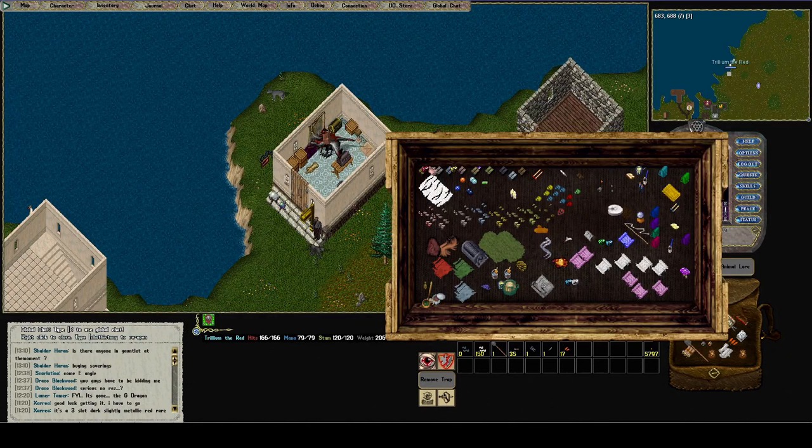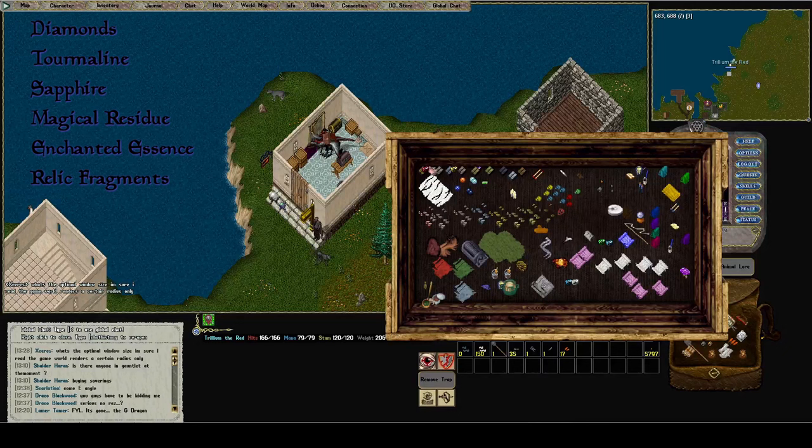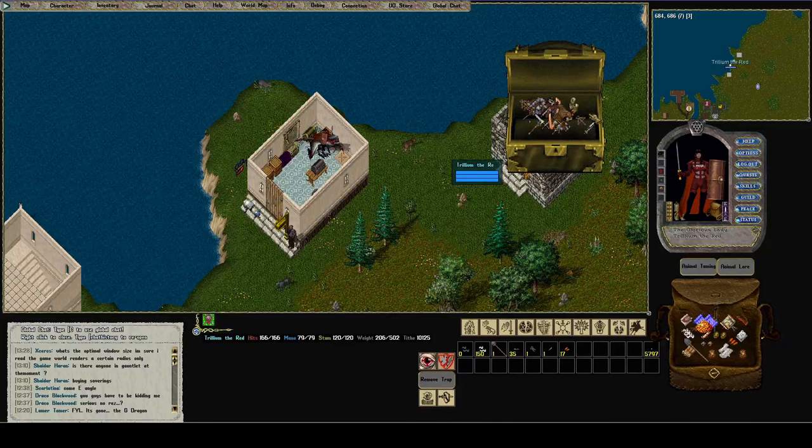She'll be needing diamonds and tourmaline and sapphires and magical residue and enchanted essence and relic fragments. The way that we're going to get enchanted essence is I've been putting all my trash loot in this chest and she can go unravel it. On the server there is a stone where you can spend enchanted essences to buy relic fragments and magical residue.